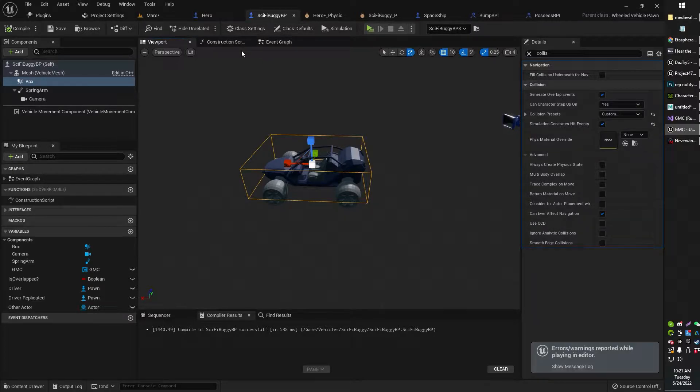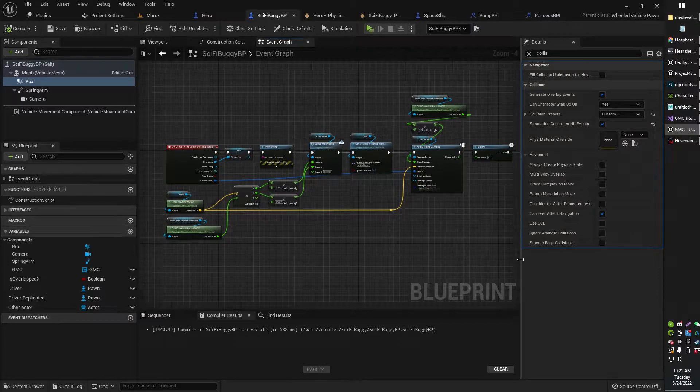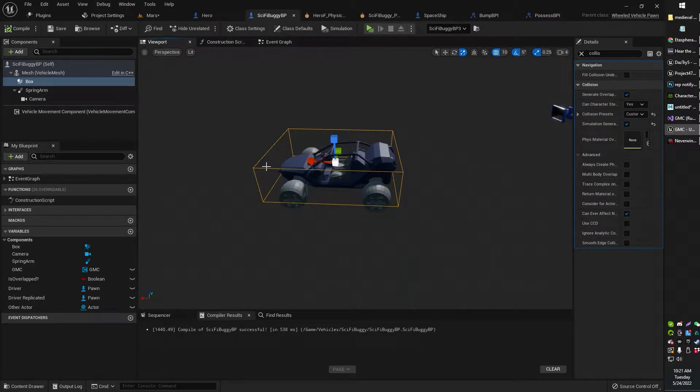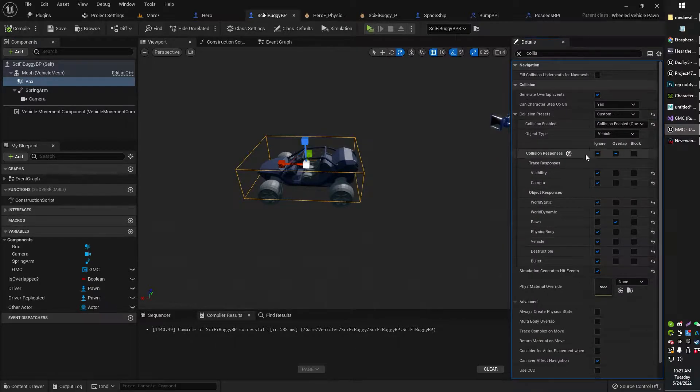This took me a while to figure out — actually two days — but it's easy when you know how. So let's take a look. You're going to want to start with a box collider. I've just got a normal box collider here with some specific collision settings attached to it. I've got the vehicle collision box using a custom preset which ignores everything except the pawn, or whatever you might want to run into.